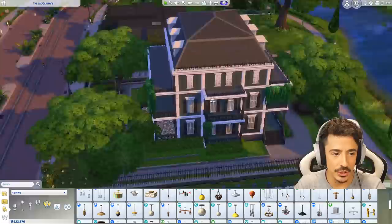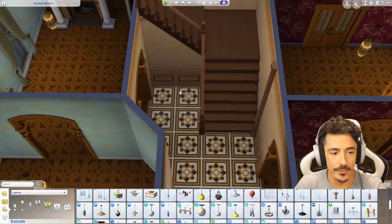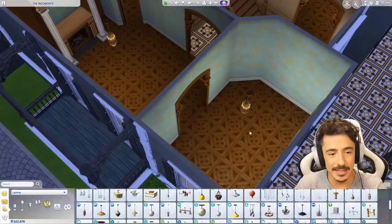Okay you gorgeous buggers, here we are — we are back at the McCarthy's. There's been a few little changes. I've actually swapped the wood on the outside for some tiles, which I kind of like. I thought it looked very nice and I've carried that all the way through into the hallway area.